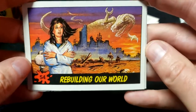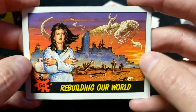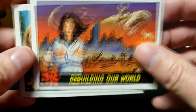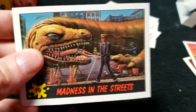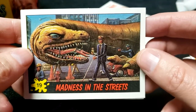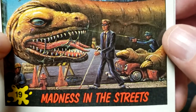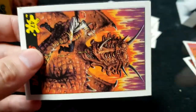Number 54, Rebuilding Our World — that's the second to last card. Something happened and they'll move on to rebuilding the world as the dino looks on in the void. Number 19, still no duplicates. Madness in the Streets — this blind guy is going to have a horrible day and drop his popcorn, his chips, his french fries. Number 19.